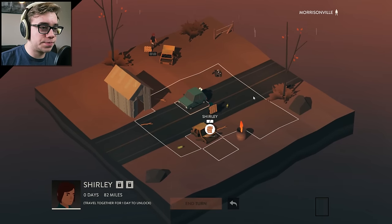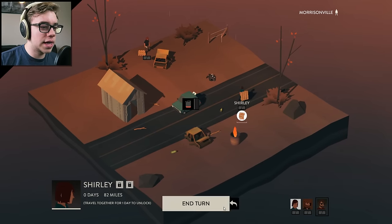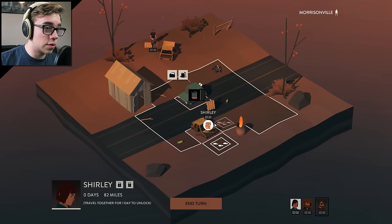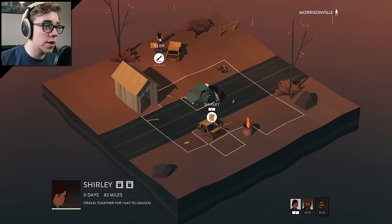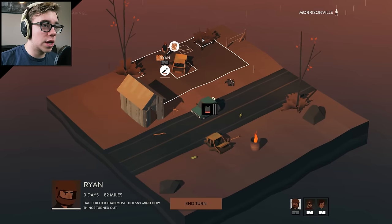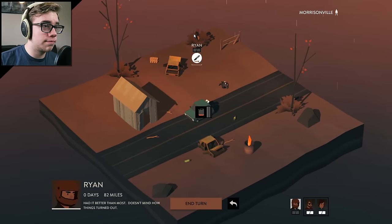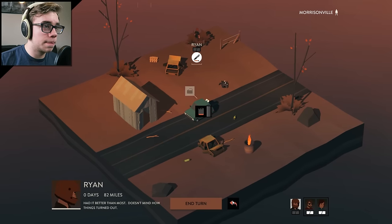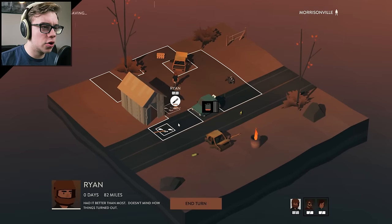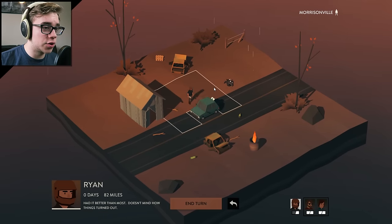We'll get Shirley to check... you can't check that bush. You just go ahead and enter. I can't do anything with the fire pit, just wanted to make sure. Our turn is almost done — we'll get Ryan to check this last little bush. There's nothing in there. Maybe it was just a single bush that revealed items, or maybe it was a different looking bush. I wasn't paying that much attention.